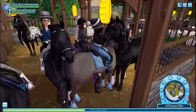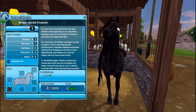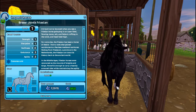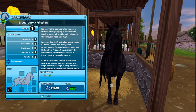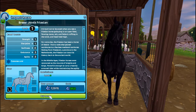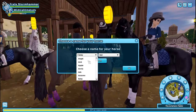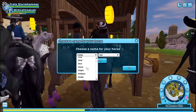This is the one with the star. The difference between him and the completely solid black one is he has a little star on his forehead, and he has two white socks on his back legs. I think I'm going to buy him, because I also want him kind of for roleplay. In my head, the Frisian that I have now is sort of like the broodmare.